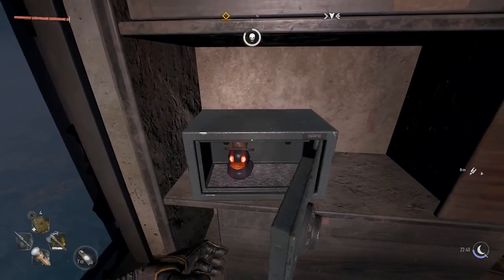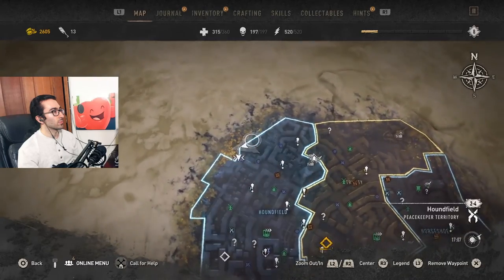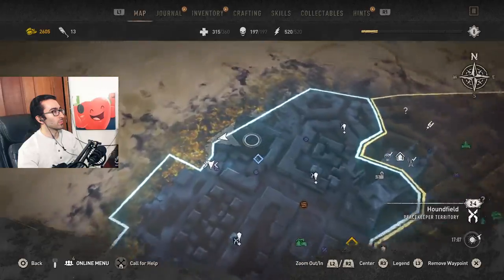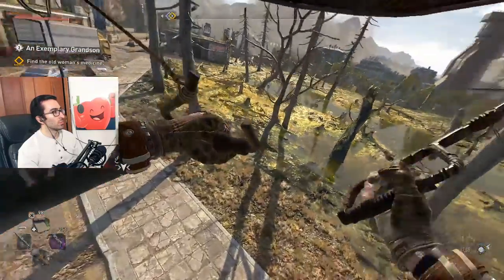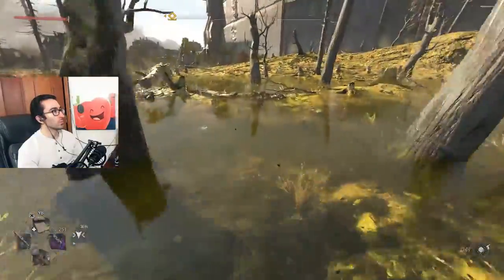First you need to find five ducks. One duck is in Old Villador, Houndfield, right here on the map. We're gonna jump off this roof and it's right here in the swamp area. Every time you take these they make a growl sound — that's how you know you definitely got it.